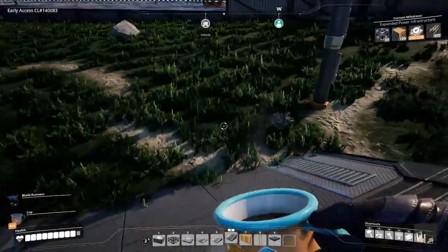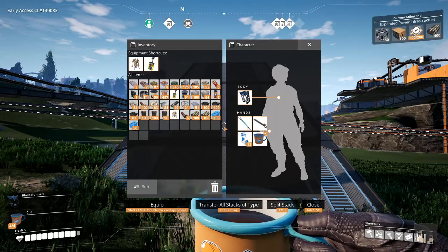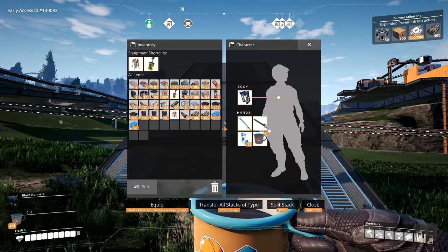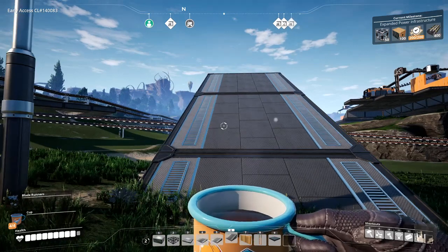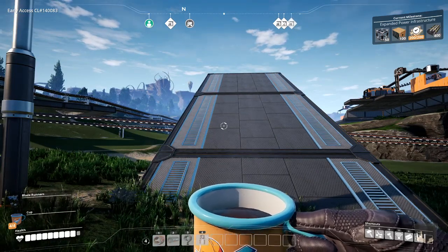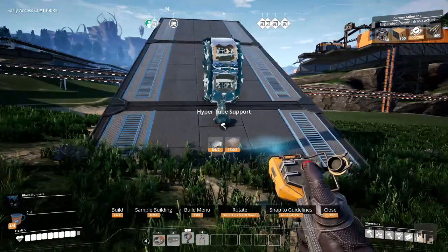Do you guys paint your buildings, or am I the only one? You're the only one. I don't even know how. That's the paint machine and those flower petals. It's another thing to carry I didn't want to carry. If it's too hard to carry, Packrat will check out of the whole concept entirely.